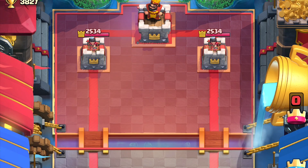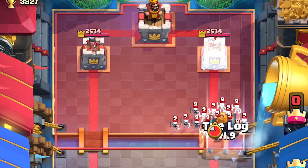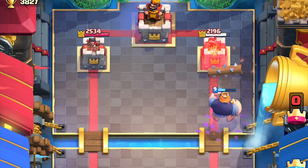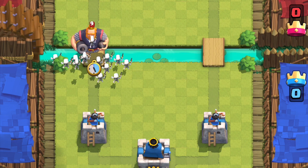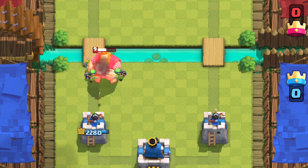Another excellent synergy is having Log or even Zap in the deck to protect his royal highness from swarmies like skeleton army or goblin gang. That is the bulk of the DPS to take out an RG. So you need to space out all of your units so that they don't get spell value out of this if you want to have any hope of defending against the RG.